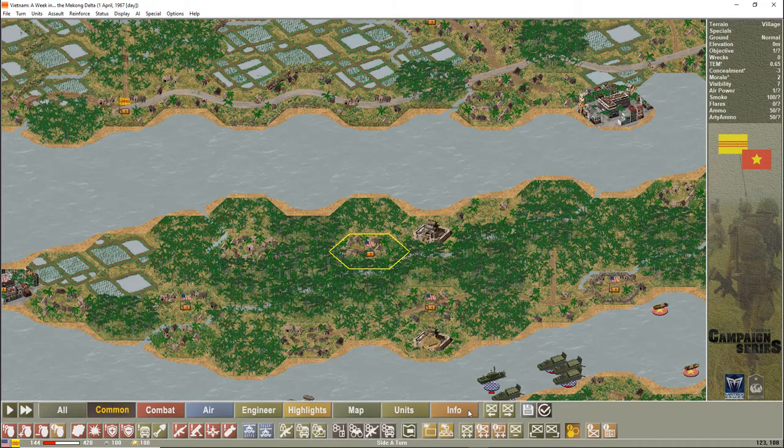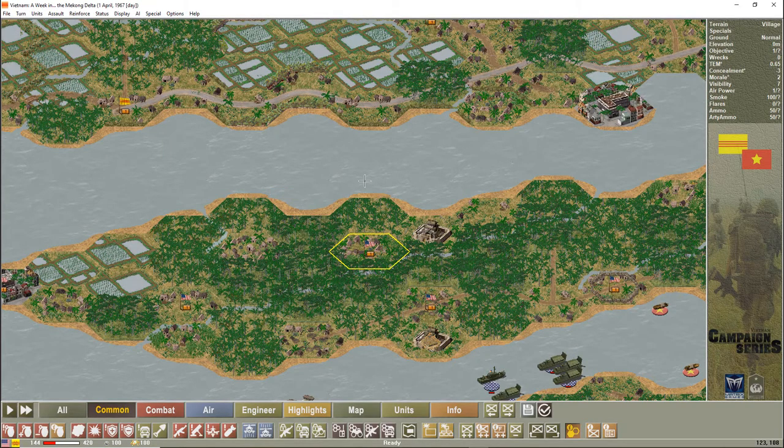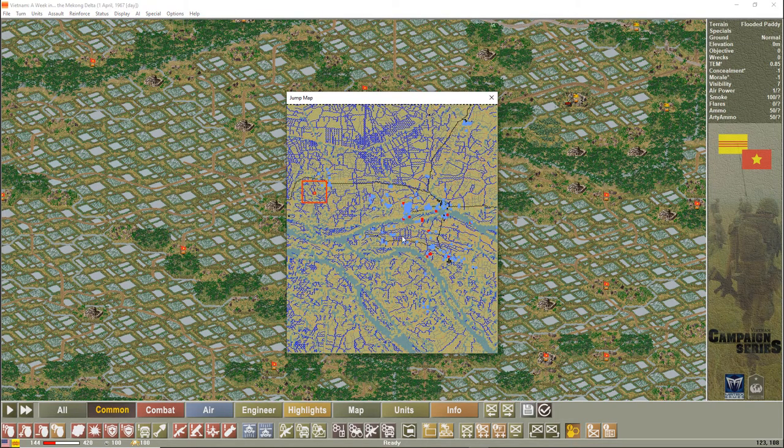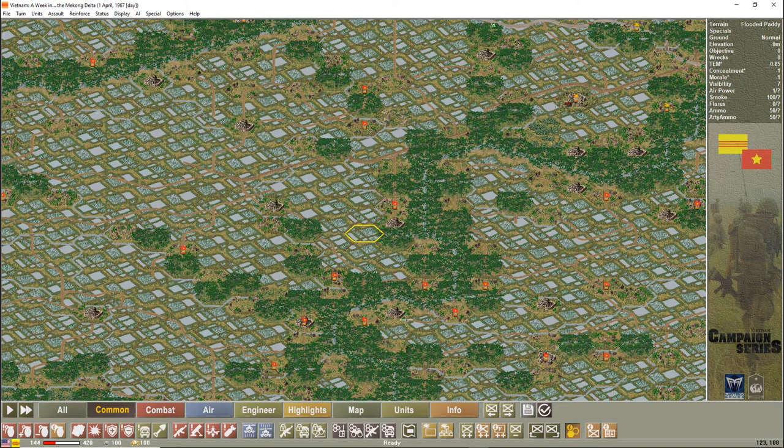Back in the game — the next thing you want to do is make sure the elevation delta has been changed to one. With a lot of systems that defaults to three, not sure why, but you want to make sure your elevation delta is changed from three to one. This is pretty important and will very much impact the boot camp scenarios. All it does is take elevated areas and boost them up so you can see the hex edges a little bit more clearly.